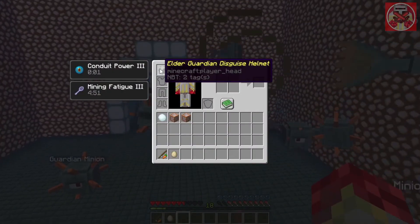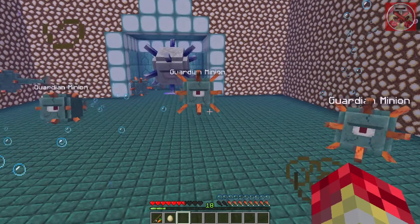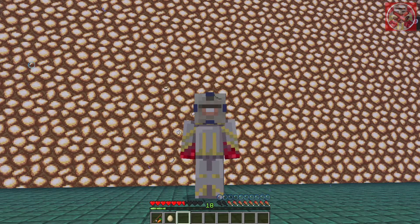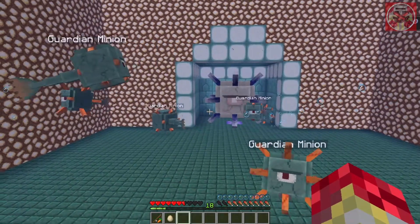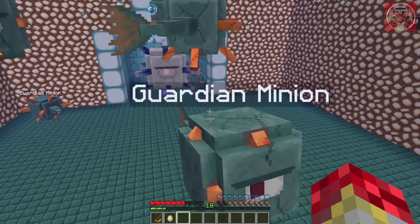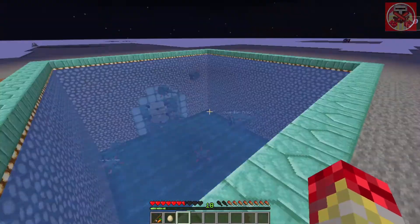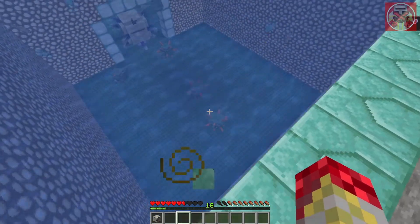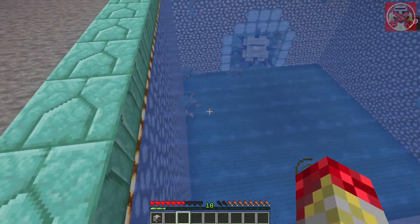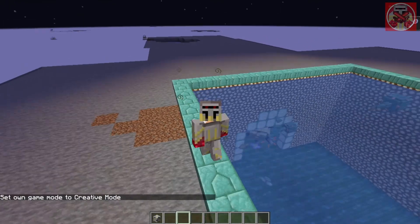The other thing is I gave the Elder Guardian Helmet a Mining Fatigue aura, which means anyone getting too close to you is gonna be hit with Mining Fatigue. It doesn't happen to me — the Elder Guardian hit me with Mining Fatigue because I attacked it before I had the helmet on — but the helmet is supposed to give Mining Fatigue to all others that come near me. And as always, when you take the helmet off your Guardian Minions will disappear and the Sea Guardians should start attacking me again. So yeah, that's pretty much how the Disguise Helmet works.